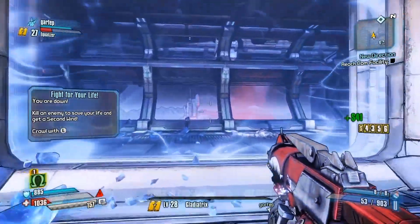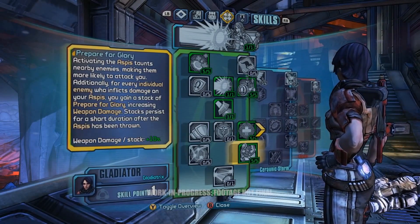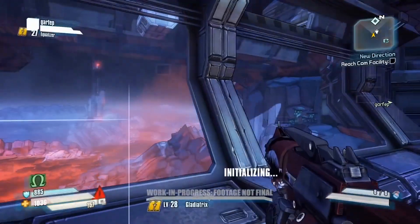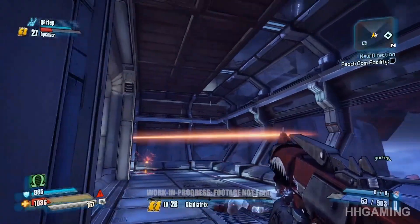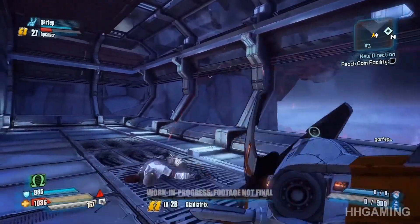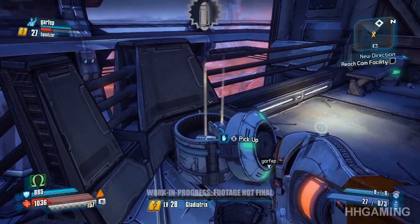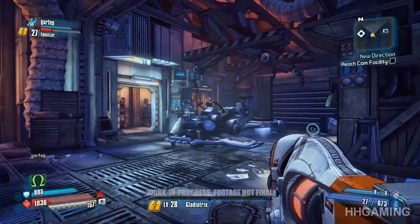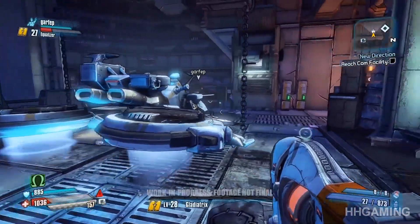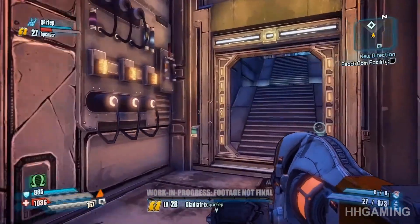We got a new skill point, so let's allocate it. We're putting it into the ultimate skill in this tree — Wrath of the Goddess. This allows Athena's shield to bounce around multiple enemies inside a close circle, which is a great way to manage crowds. Wilhelm picked up the Dahl laser — that's a bolt-type laser. Athena picked up the Maliwan beam laser earlier. With multiple manufacturers and the procedural weapon system, players can expect a whole variety of different laser types. To the right is one of the new rideable vehicles, the Stingray — we won't need it this mission, but keep an eye out for more news about that.